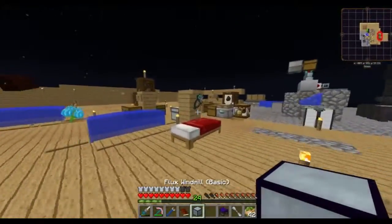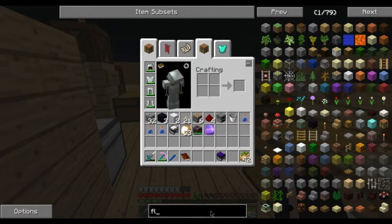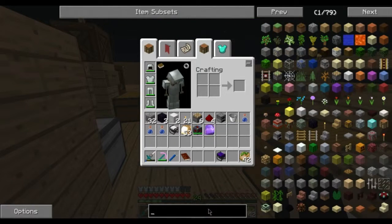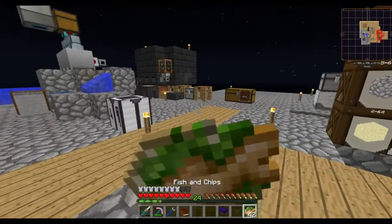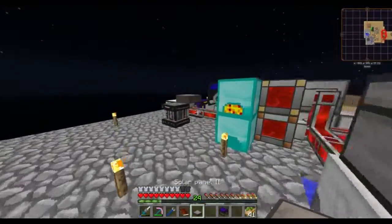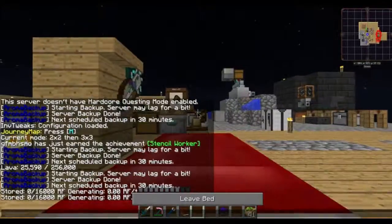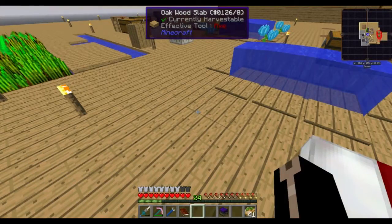Maybe one of the higher-tier ones that output more. I believe these windmills can be made up to the resonant level, and the rotors can be made up to the resonant level or enderium as well. So presumably they get amazingly efficient and can produce around 300 RF a tick at base. I want to upgrade my power storage straight to resonant because I can.